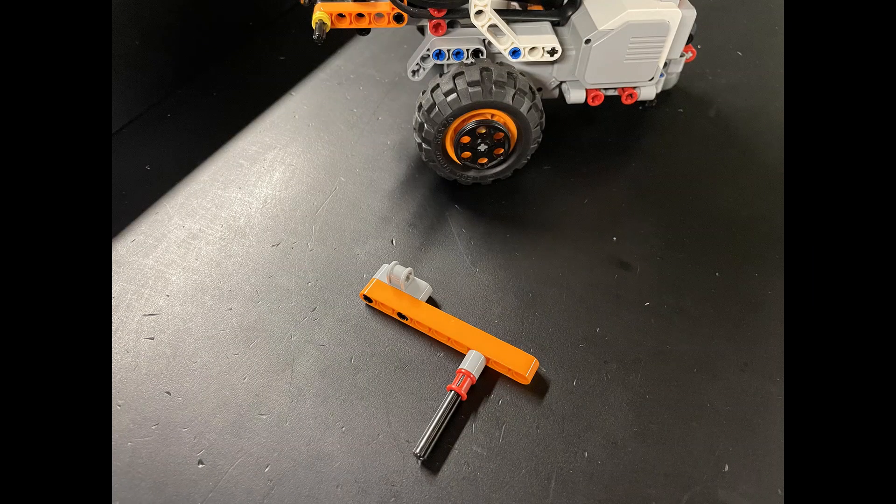For our EV3 driving base solution we use a simple side arm that can move up and down. We use this arm to push the trucks. We also added a wheel cover on the left wheel of the robot to prevent the rubber tire from running into the truck, which was causing us issues when we first started programming this mission.